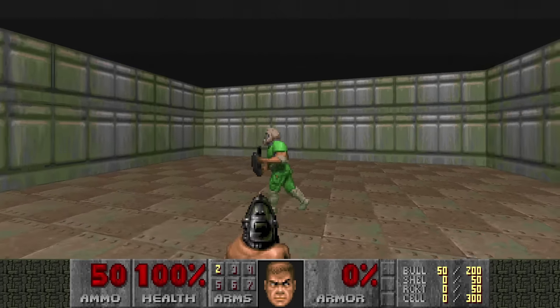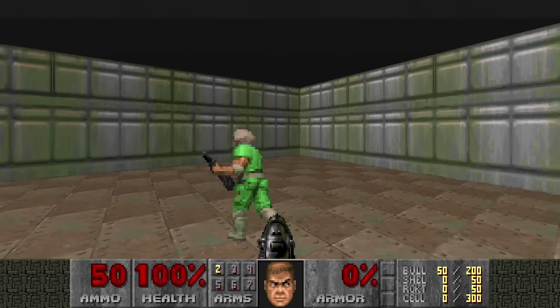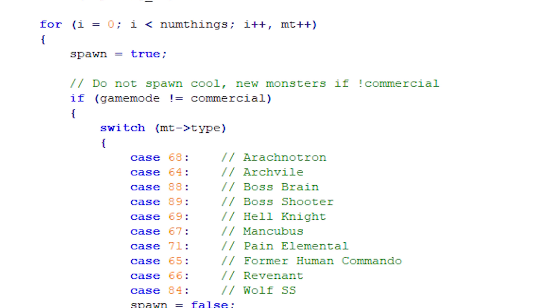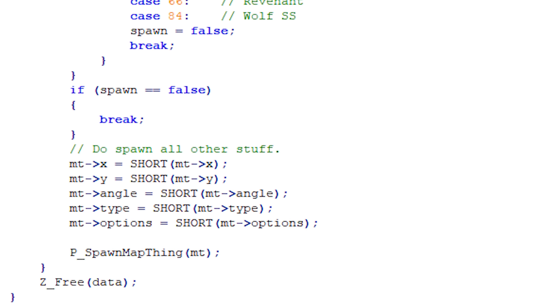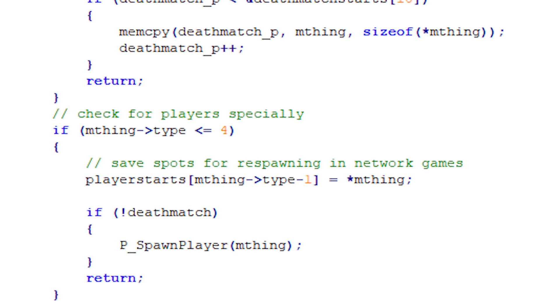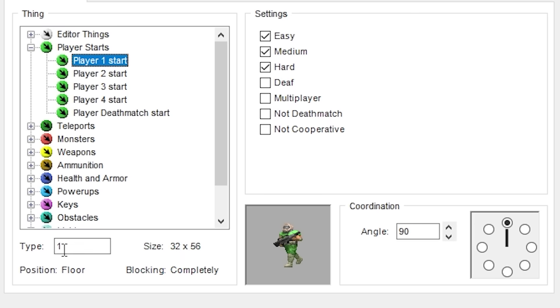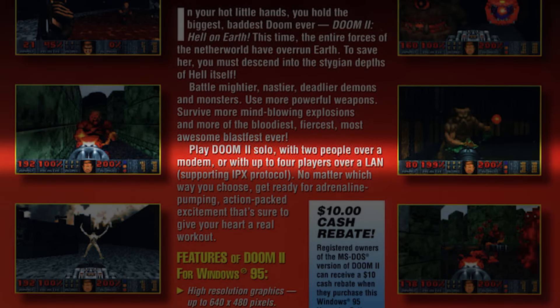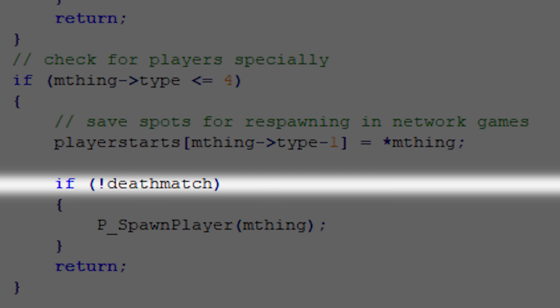Let's start with the technical details. Why does a second immobile player appear when you place a second player one start? When the map loads, it iterates through a list of things built into the map. Each thing found will then be placed into the map using the pSpawnMapThing function. Inside pSpawnMapThing there's a special condition if the thing ID is less than or equal to 4. Thing IDs 1, 2, 3, and 4 correspond with player starts 1, 2, 3, and 4 respectively — because vanilla Doom supported 4-player multiplayer only. If the game is single player, it spawns a player.